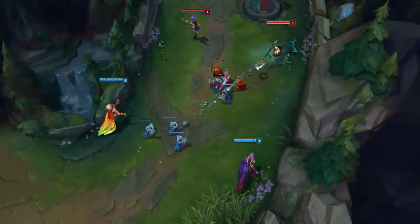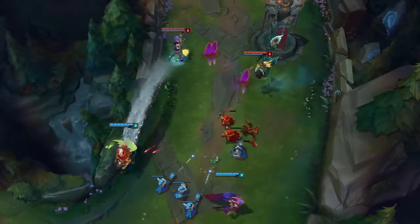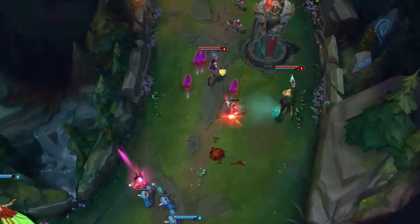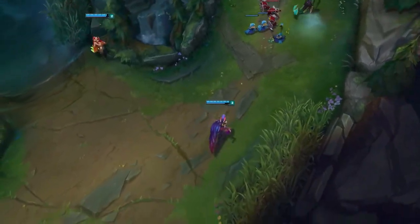Both Xayah and her opponents have to keep consistently aware of where her Feathers are. When this clueless Katarina tries to chill out in the middle of Xayah's Feather Bed, she ends up trading some of her health for nothing. It's a bad trade.